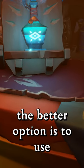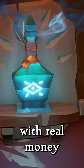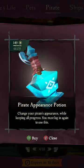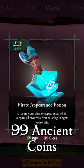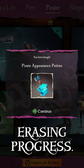For many, the better option is to use a Pirate Appearance Potion, available to purchase with real money from the Pirate Emporium. For 149 Ancient Coins, sometimes on sale for 109 Ancient Coins, you can change the appearance of your pirate without erasing progress.